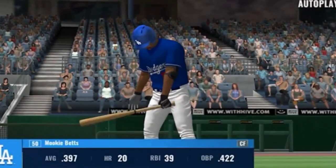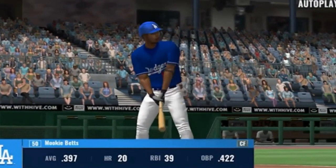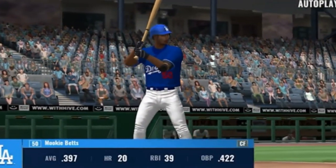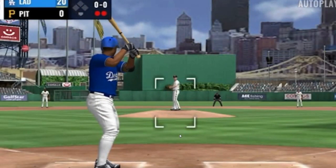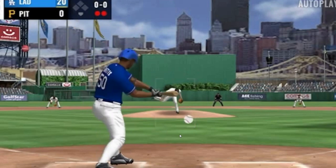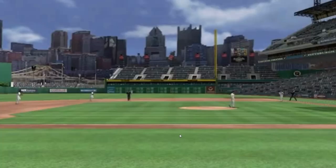Two down in the inning. The next batter up is Mookie Betts. The pitch — smacked back towards the pitcher's mound, and Stevenson will get there to make the play.